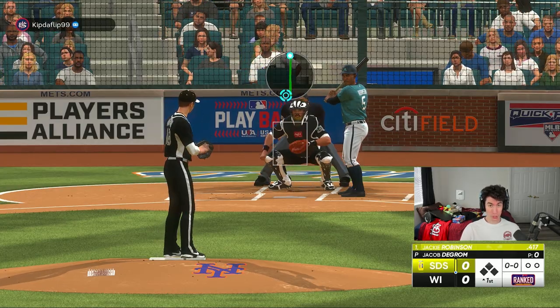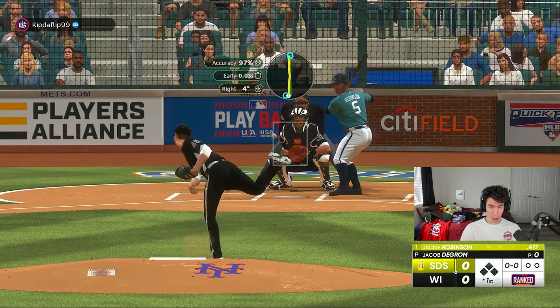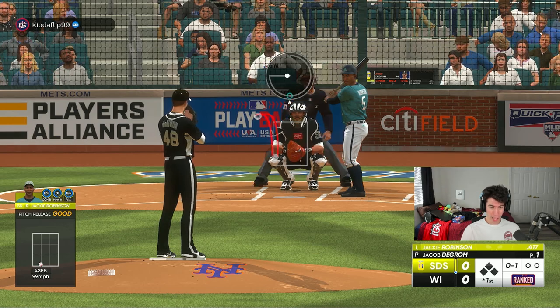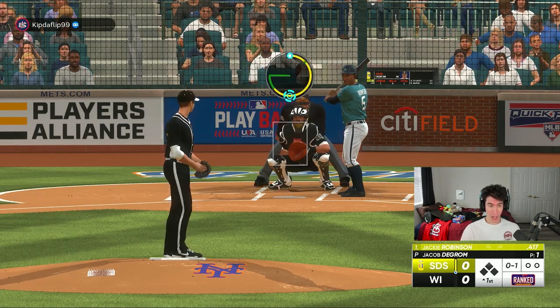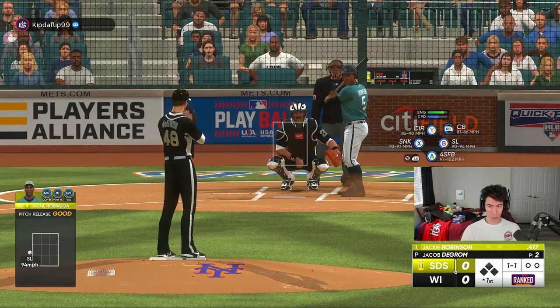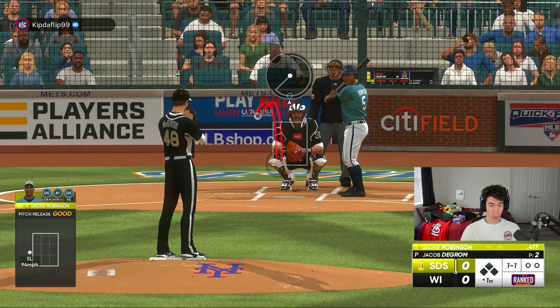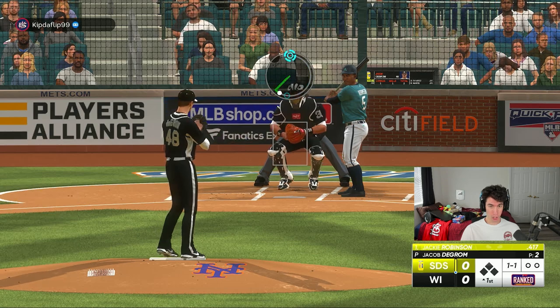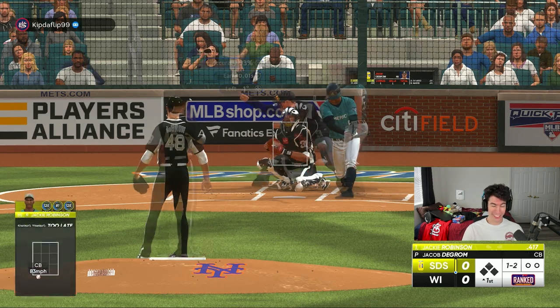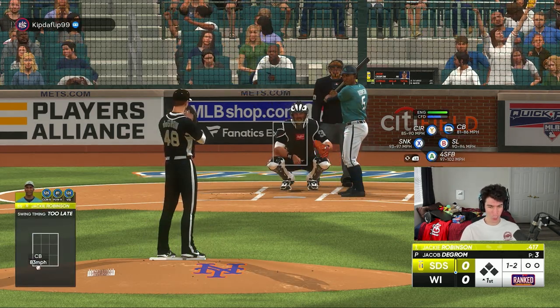Starting with the four-seam fastball, I'm going to try to get a perfect release on all of them, but we're already starting off bad by not getting one with the fastball. Going counterclockwise to a slider next — I gotta warm up a little bit, first game of the day for me. Now going to the curveball. I definitely have not been a person that uses curveballs often unless it's 99 Adam Wainwright.